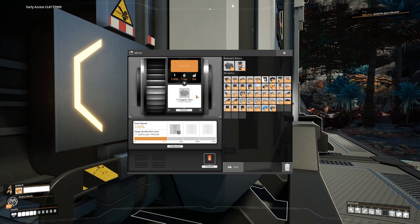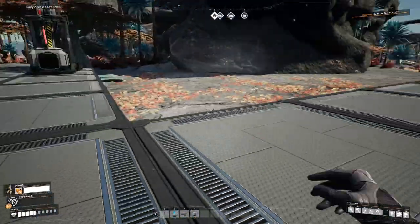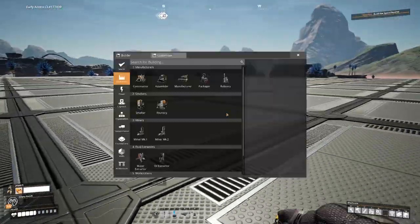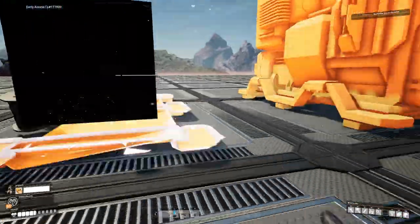With self-promotion out the way, let's look at doing the copper sheets. I'm going to clock the miner to 250, putting it at 150 parts per minute, which is going to go into five smelters. So we need to put five smelters down - one, two, three, four, five.